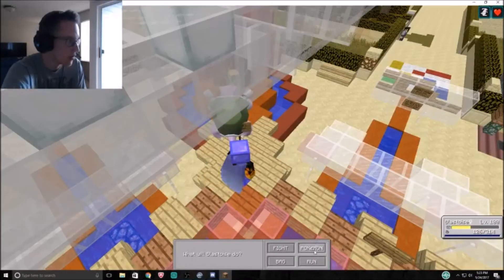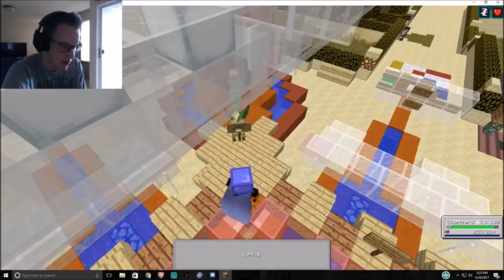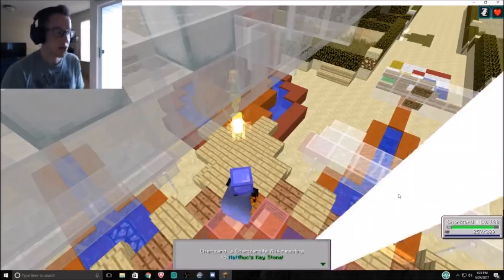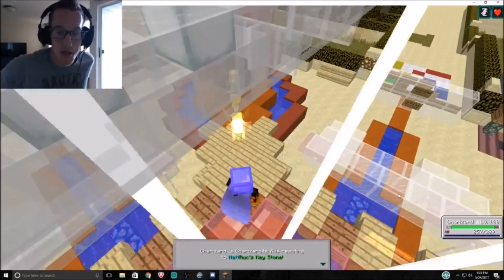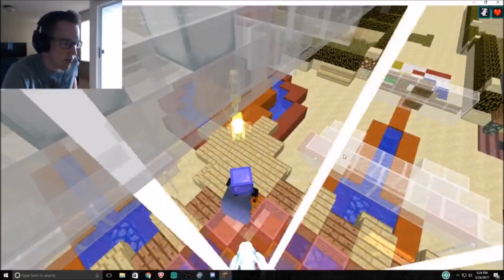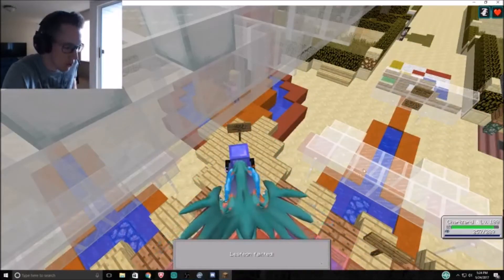Next thing - we're going to - oh, Leafeon. So we'll go to Charizard. This is her second one. That makes sense. So we're going to do a Flamethrower on it. It should hopefully one-shot it - Mega Evolving - and I'm hoping we can one-shot this, get a little bit of an advantage. Yes, so it did get one-shot.